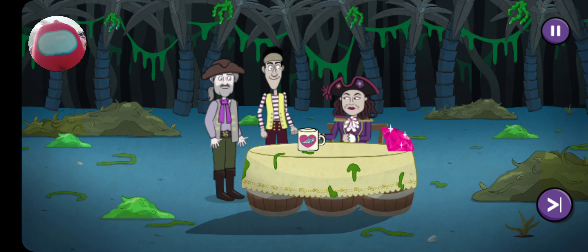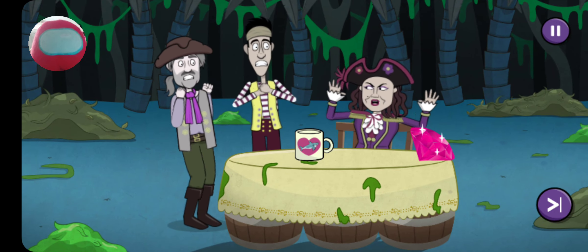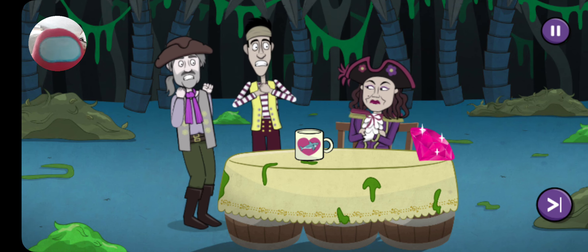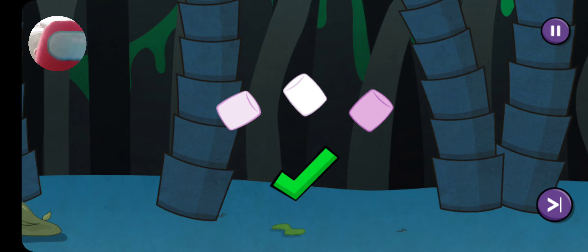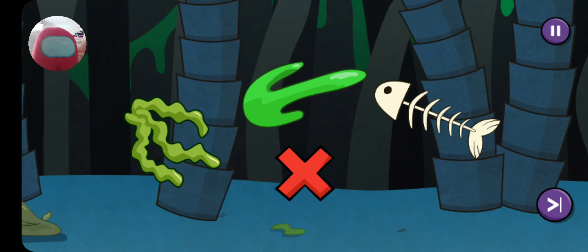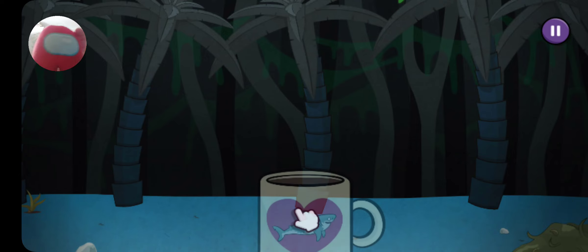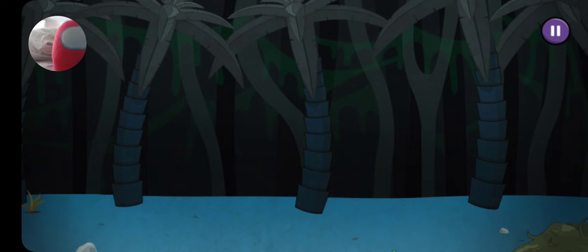There's Captain Captain with my jewel and it looks like she's ready for a nice cup of cocoa. She looks mad! She wants extra marshmallows - marshmallows - but none of that slop or seaweed. Move the mug to catch the marshmallows. Here goes!